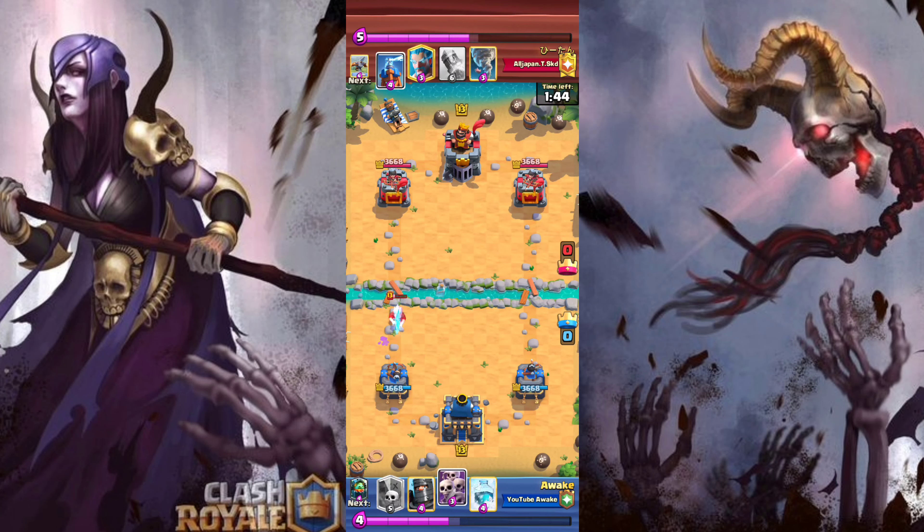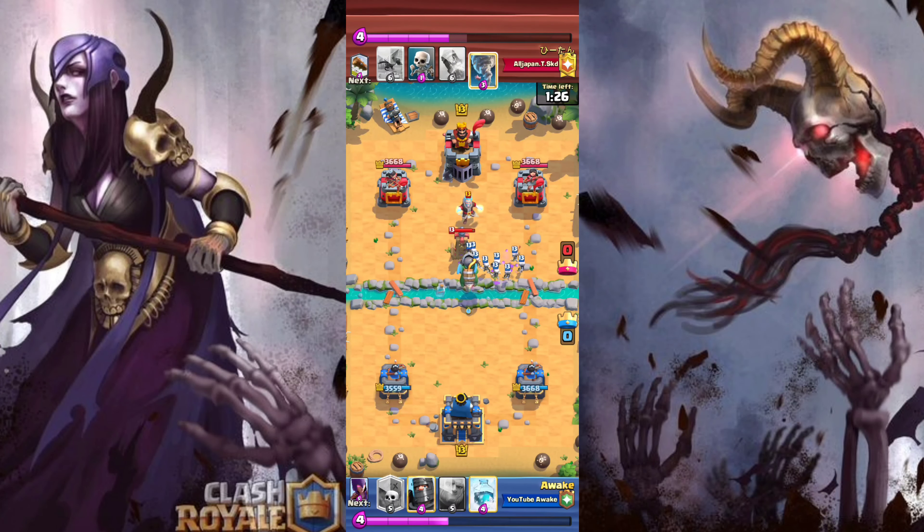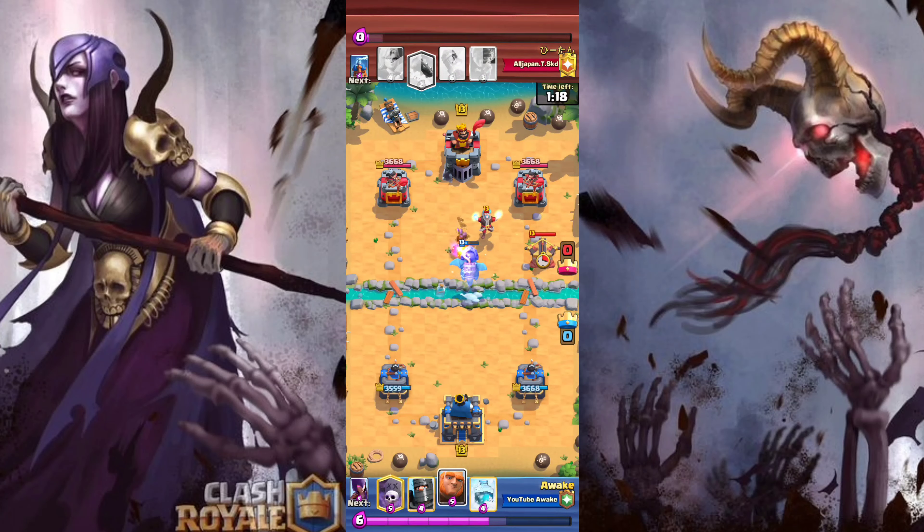I know he doesn't have Log in cycle because he just used it on my Giant and the Witch, so I'm thinking about what I should do. When they don't have Log in cycle, you want to try to punish. I wanted him to cycle his Tornado — he kind of double predicted me by going for a Tesla and an Ice Wiz. But this is actually a good situation because I've forced out his Tesla. Even though he has an Ice Wiz up, I can still just go for a Giant, and depending on what he does I can freeze if he tornadoes it back.